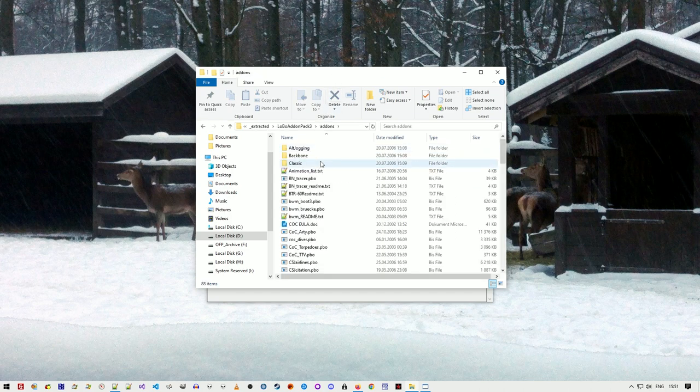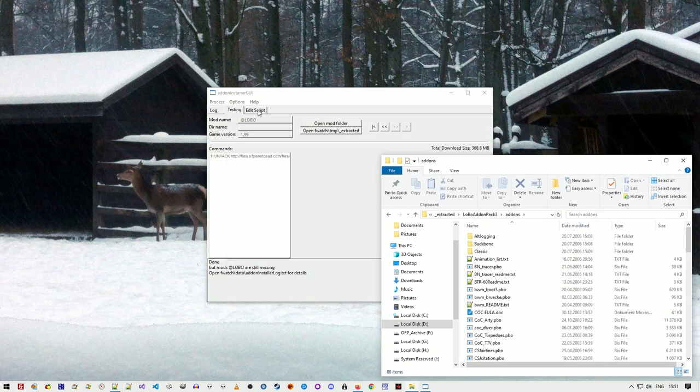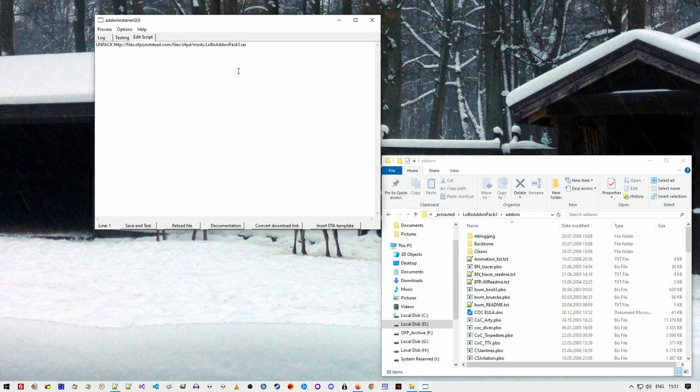So I'm going to clean it up. I go back to the script input and type in the command 'move' — that's going to move files to the new mod folder. The first argument is the source, so I copy the path and type asterisk.pbo — that targets all PBO files. The next argument is the destination: the add-ons folder in the new mod folder.